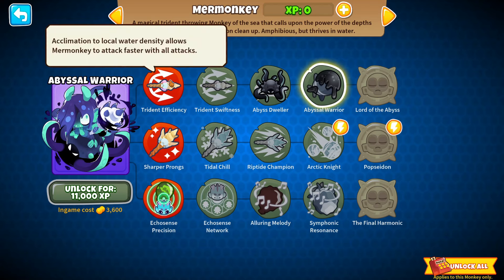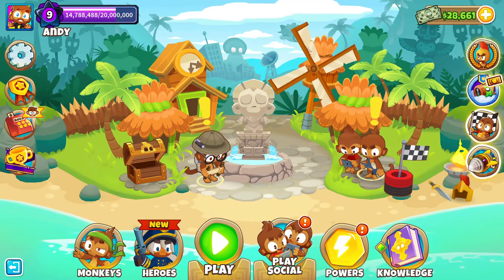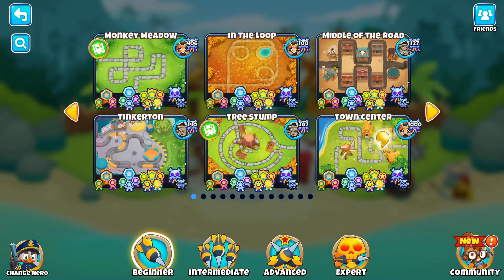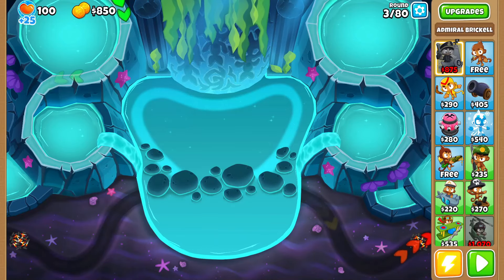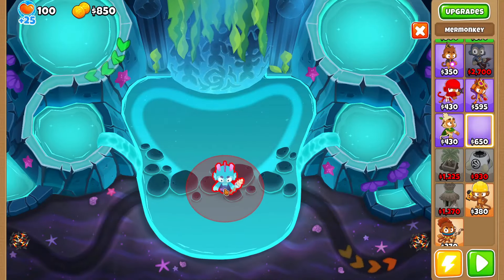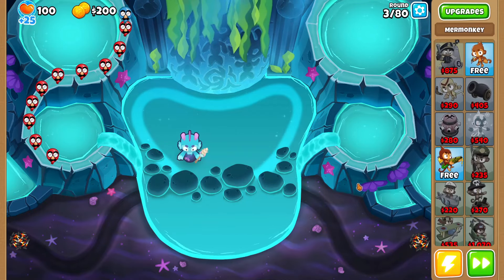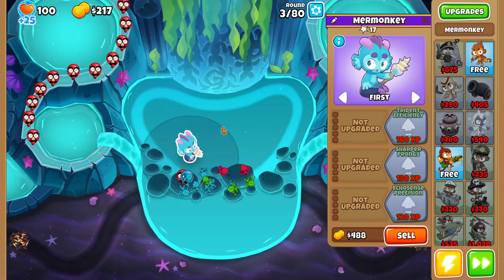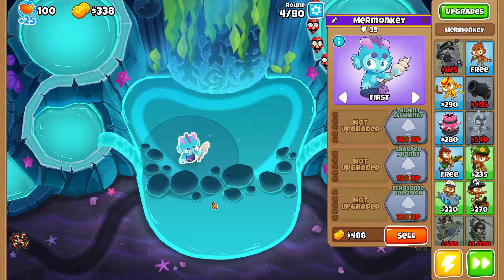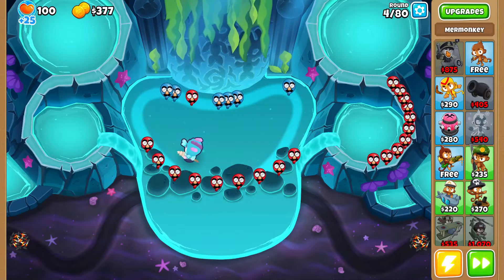He looks cool. Murmonkey - I heard they copied this from Balloon City, I can't really remember. This should be fun to test out. If you're trying to get fast XP on the murmonkey, I recommend doing it on a harder difficulty map because that results in more XP. Also, mainly using just this one monkey gives more XP. You can still use a hero though because heroes are not affected by that XP penalty.